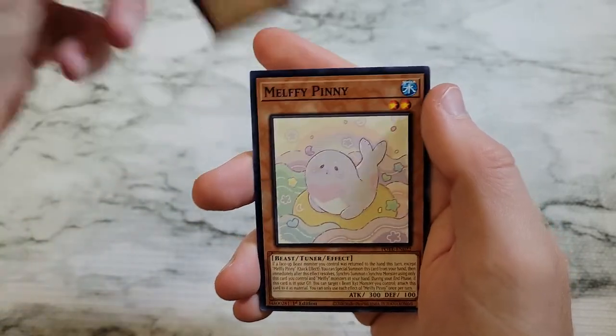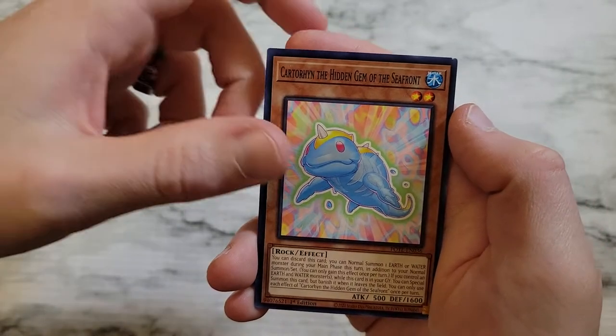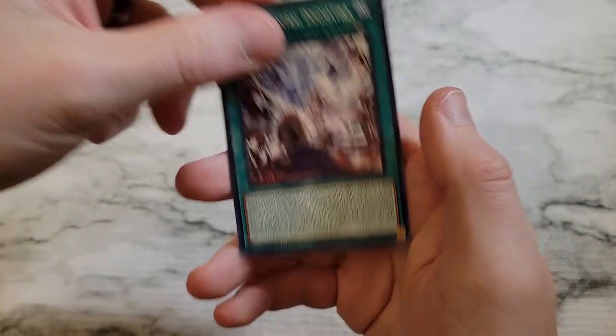We'll crack through it: Nightmare Dark Bonder, Melfie Penny, Carter and Hidden Gem of the Seafront, Branded in Central Dogmatica. All right, let's crack through the rest of them.